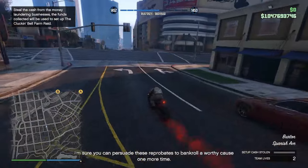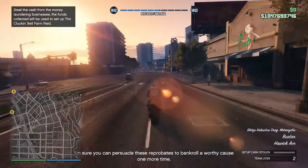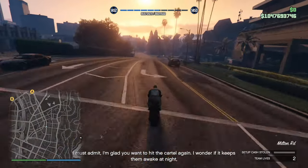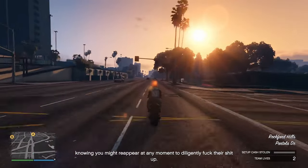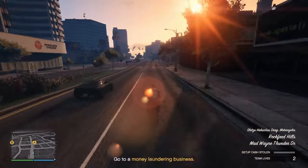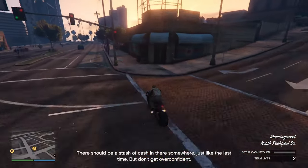To start out, the Cluckin' Bell Raid is great right off the bat because it can be started straight from a level 1 character. If you started playing GTA Online as a fresh level 1, you would be able to do the Cluckin' Bell Raid with no investments up front. It is super noob friendly — it might even be the most noob friendly content out there aside from general contact missions. Being able to make $500,000 from this mission right off the rip with no upfront investment is massive.